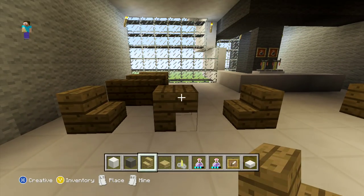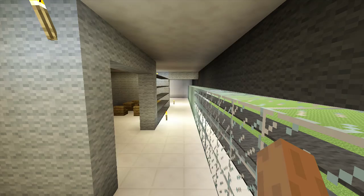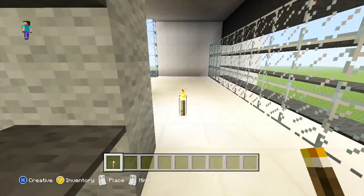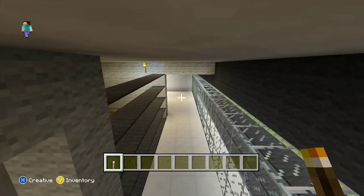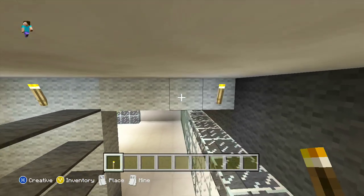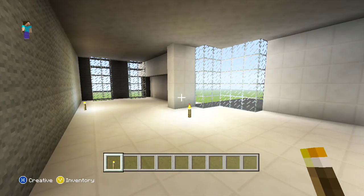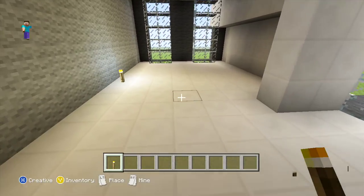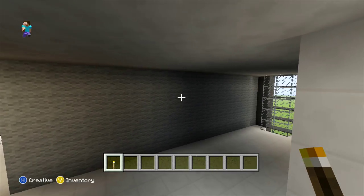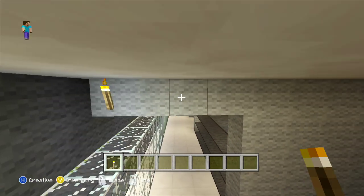That's our cafe finished. Coming out into the corridor, start by removing the torches already on the floor and putting them on the walls. Then come to the other end of the building and do the same. For the torch placement on the light gray wall, leave a three block space between each torch apart from the last one where you leave a two block space.